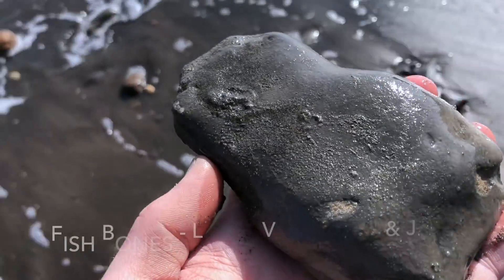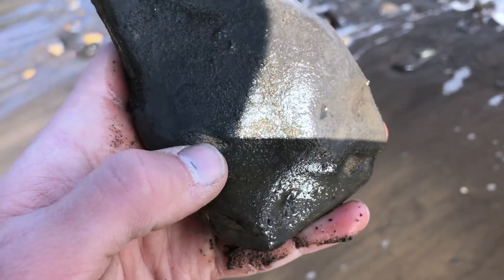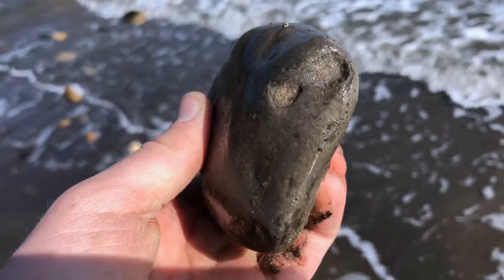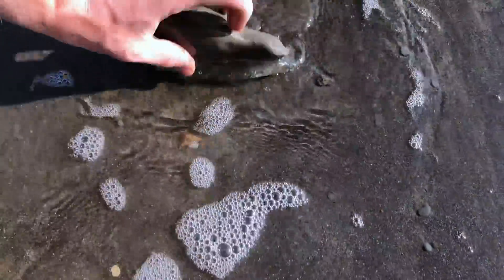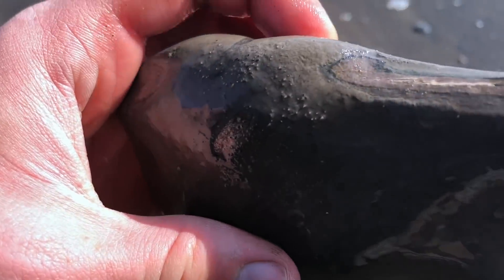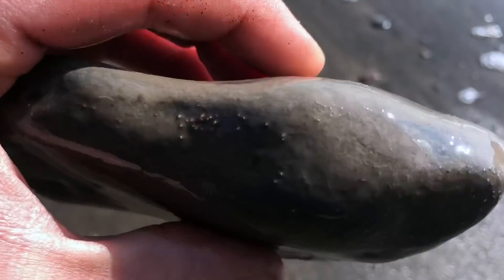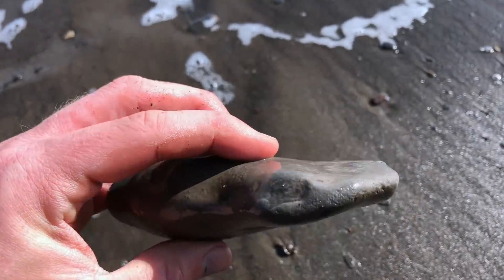So this rock I've just picked up here has fish bones inside it. See a little bone here, bit up the side, around the edges. Kind of wash it off and see what's actually in it. You can see a lot of bone — it could be part of a fish skull. We'll have to get it home and remove the rock and see what's actually inside. A nice interesting find that.